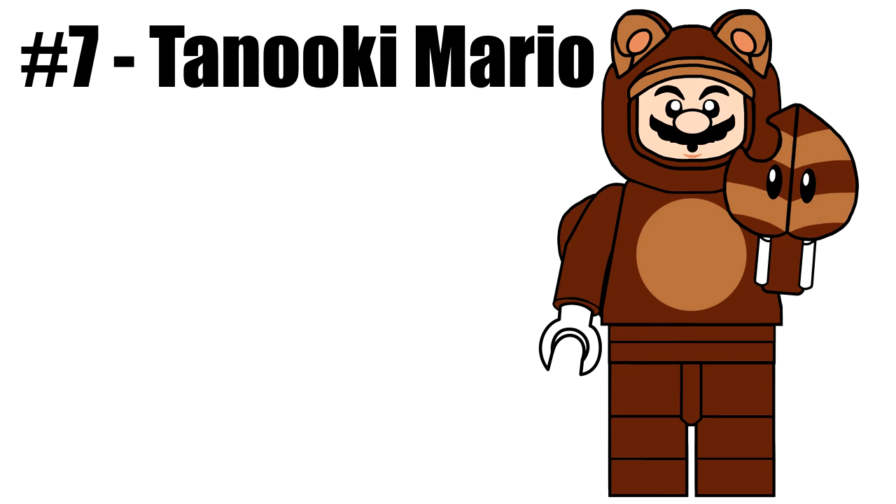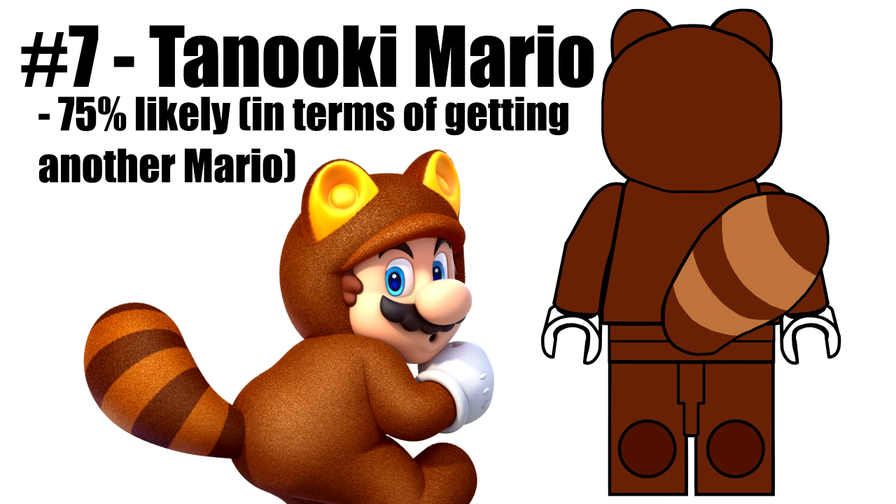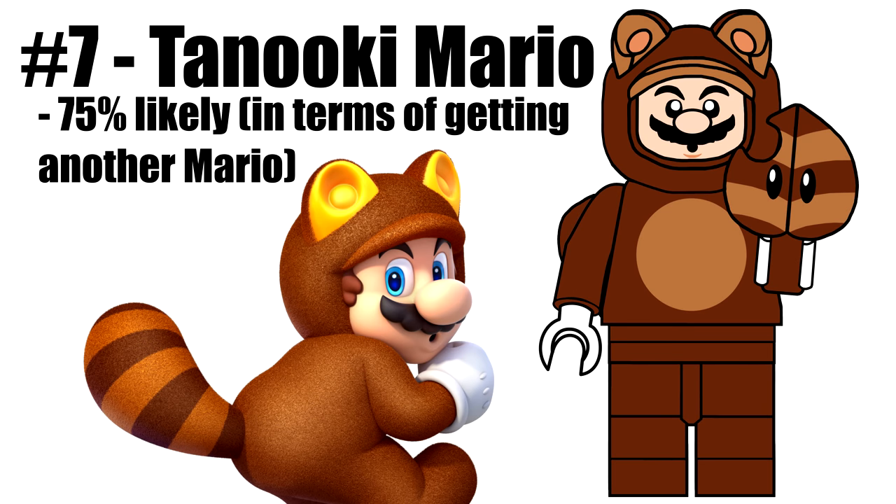Mario also has a second variant, sort of like how there are multiple Harry variants in the Harry Potter minifigure series. The second version is Tanooki Mario, with three new pieces: the mask, the super leaf, and the tail. Before you say there are way too many new molds for the series, keep in mind that with a huge IP like Mario, LEGO would go all out and provide all these new pieces for accuracy.